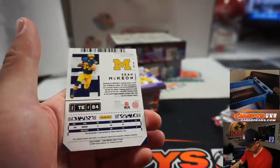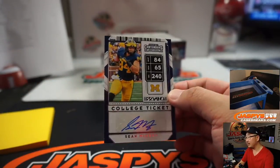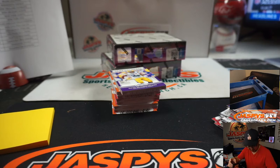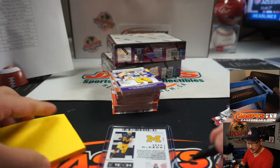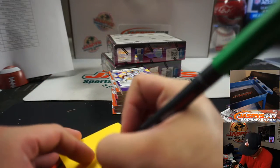Sean McKeon — college ticket autograph. Sean McKeon goes to the Cowboys, tight end for the Boys, undrafted free agent. Who has Dallas? That'll be for Jason Kay. There you go, Jason.